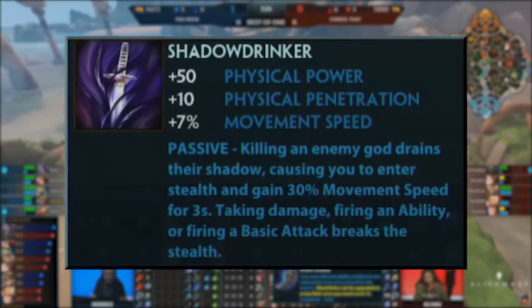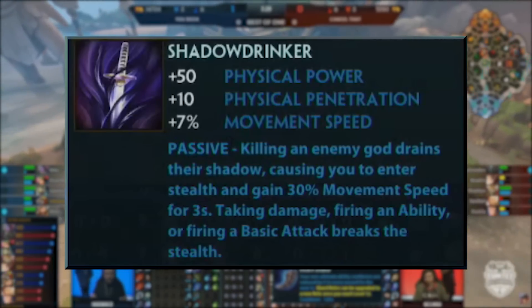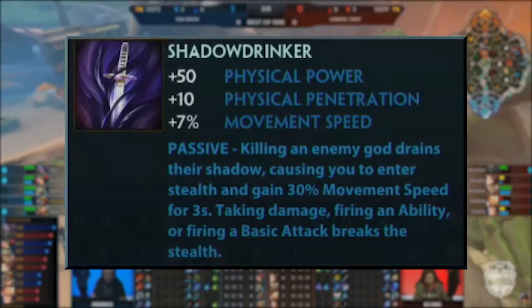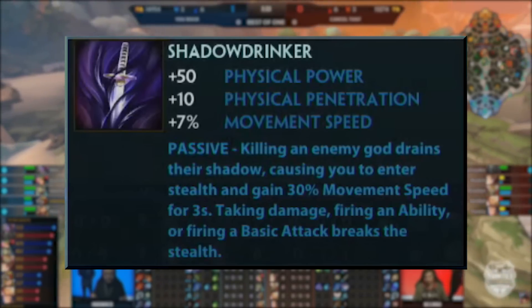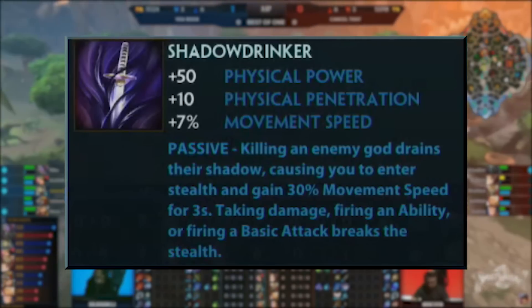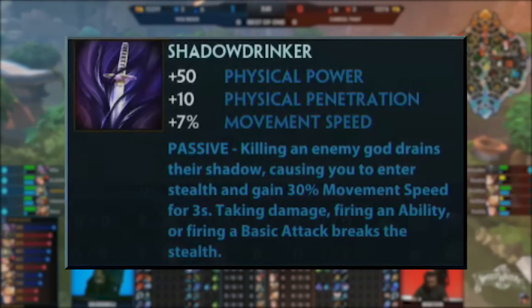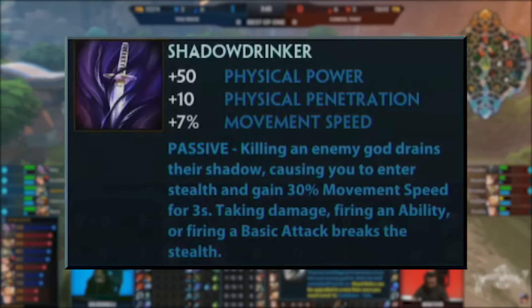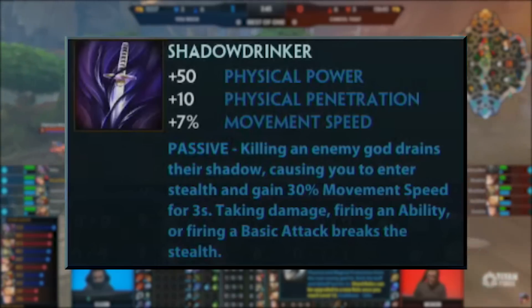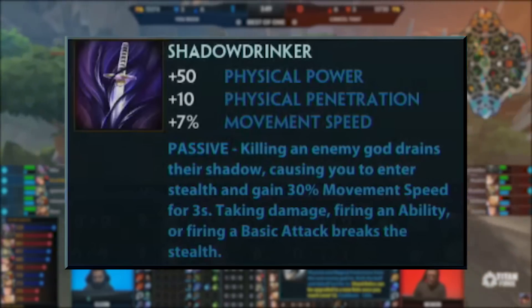Jumping into the items, first up we have Loki on a stick, aka Shadow Drinker. This is a physical item that comes with power, flat pen, movement speed and a passive that when you kill an enemy god, you gain 30% movement speed and invisibility for 3 seconds. This stealth is broken in the same way as it always is, by firing abilities, basic attacking or taking damage. From the look of the stats, this item will be on the katana tree and only available to assassins and warriors. So unfortunately, you ADC mains can't run around the fight invisible.